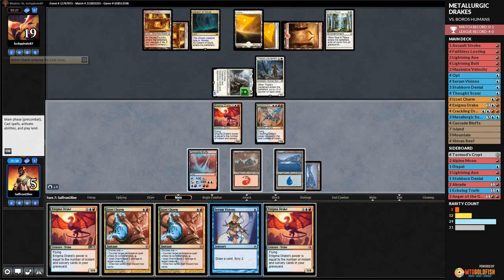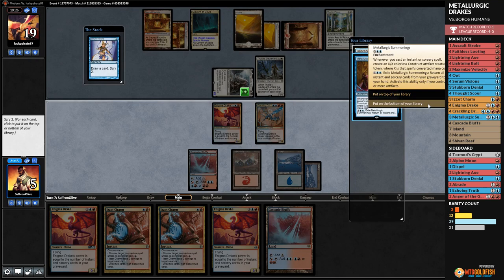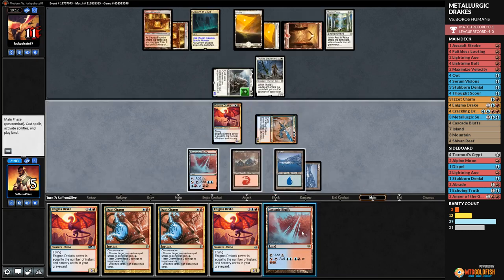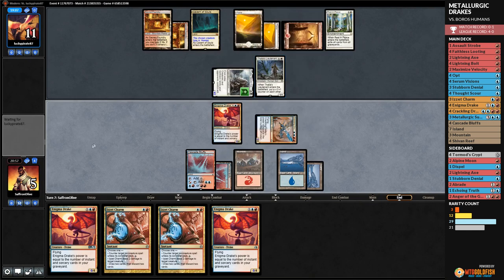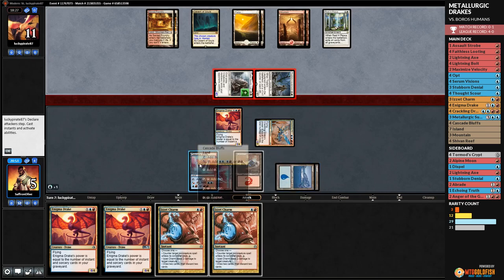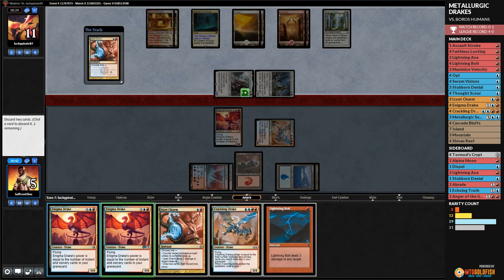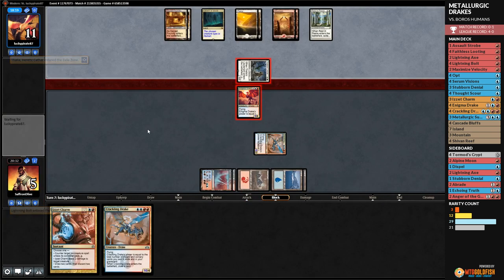Opponent attacks — we take to nine. Chandra's Torch Defiance kills Enigma Drake. We Opt, keep Thought Scour, find Assault Strobe! Drake down. Opponent passes. We play Crackling Drake tapped, draw a card, play island, Opt — Anger of the Gods to the bottom, pass the turn. Opponent Champion triggers — Boros Charm incoming. We should have the combo kill though.